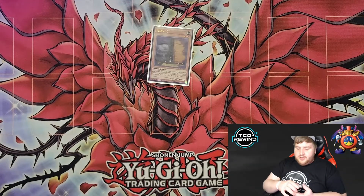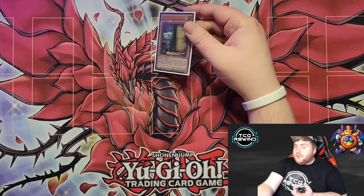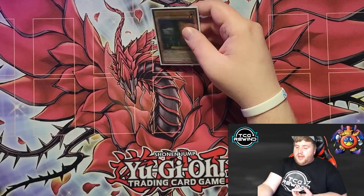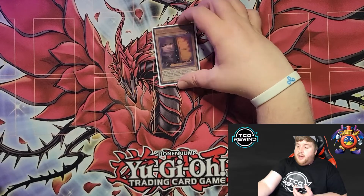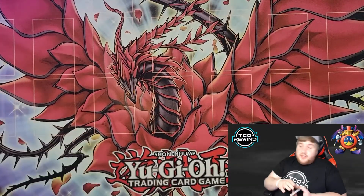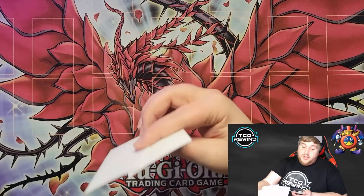We side the third Maxx C — I know it's not ultra rare, don't flame, but two is all you really need in the main. You side this in when you're playing against something like Tengu Plants or going second against Agents and you just want to turn off their plays. I think it's important that you're maining or siding a combination of three Maxx C in this format. Then we side two D.D. Crow — this is a versatile card that deals with a lot of different decks. Side it against Plants to snipe their tuners, but the main reason I have it here is as a Dark World answer. Dark World is crippled without Grapha, so you can side this in really effectively.